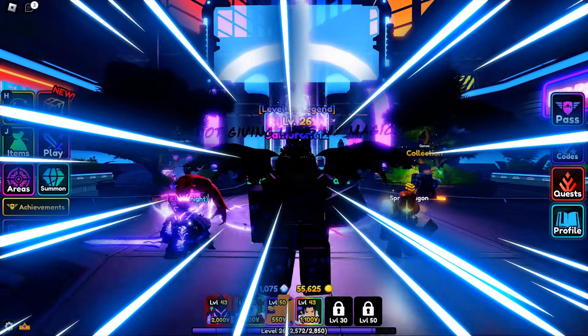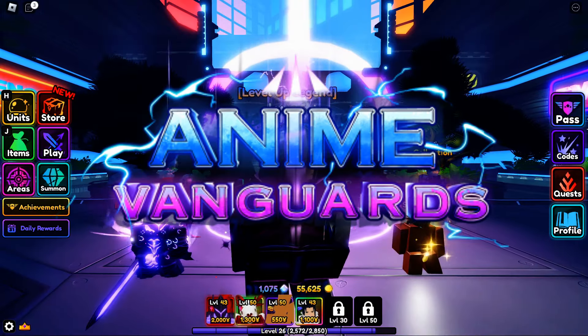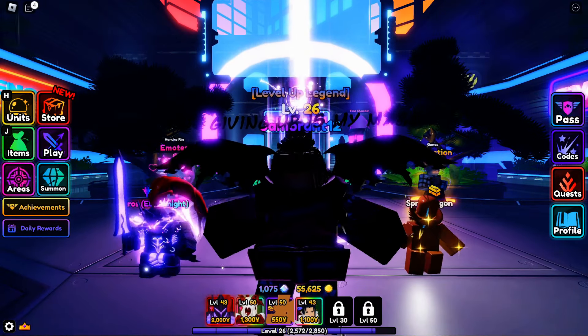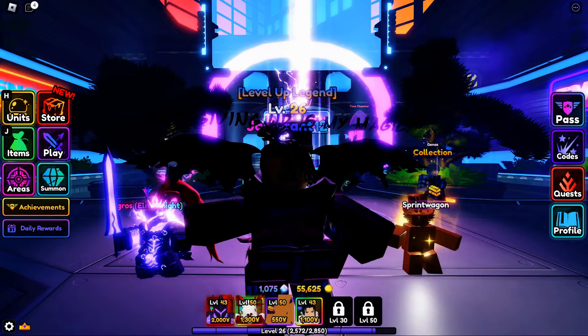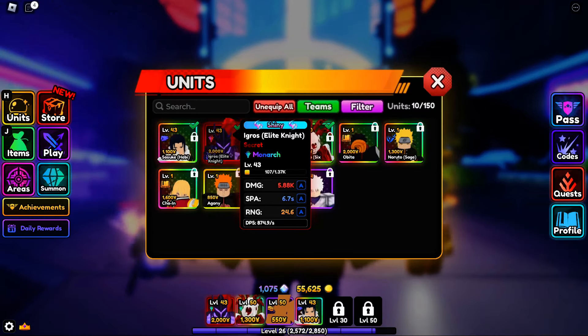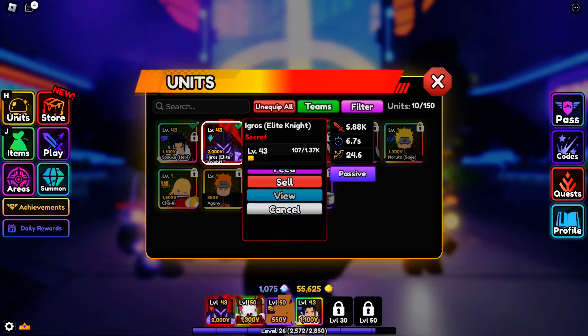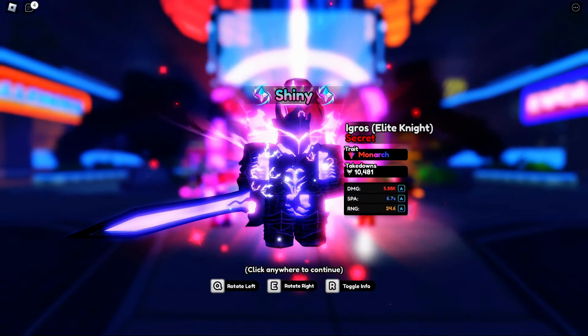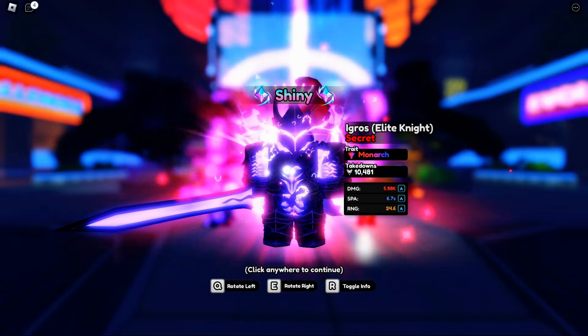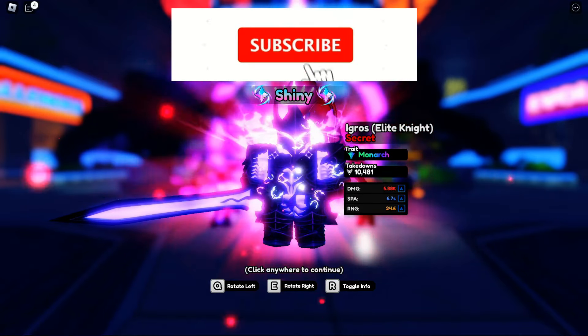What's good y'all, it's Tomorrow One Two Three T and we're back with another Anime Vanguards video. John Moran went crazy — he got the rest of the evil materials and he evolved Egress for us to showcase. We have evolved Egress right here and this thing looks beautiful. Let's go to the view — boom, look at that — a shiny evolved Egress Elite Knight. It looks beautiful with Monarch, I am really excited. Make sure y'all like, comment, subscribe, all that good stuff.